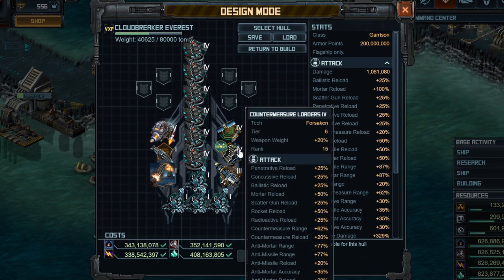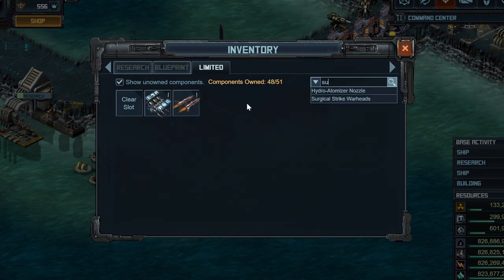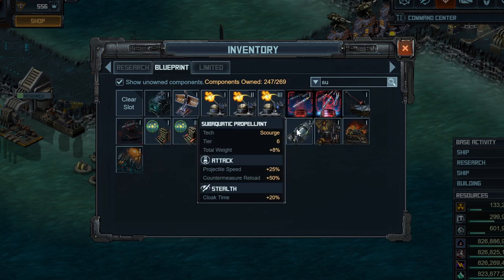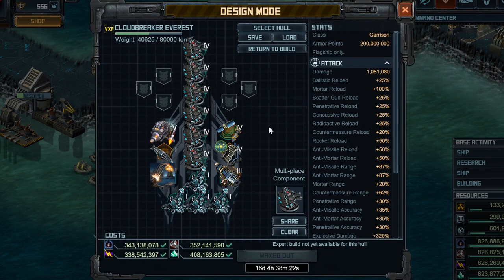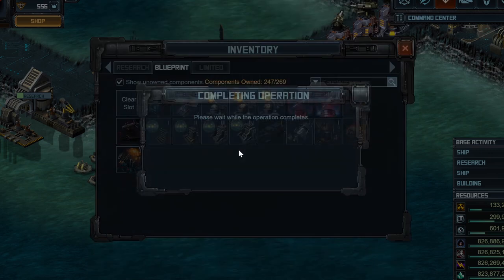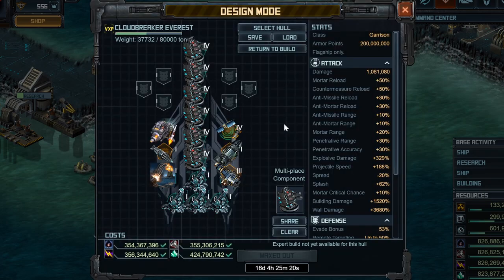You could also make a couple other changes, like swapping out Countermeasure Loaders 4 for Subaquatic Propellant — only for the projectile speed. The other ability from the Subaquatic Propellant, which is countermeasure reload, doesn't work because your gales are technically anti-explosive, not countermeasure. But you could put this on here for more projectile speed. When I look at this build, it has a projectile speed on the flagship of 163%. I would worry that's still not high enough, so Subaquatic Propellant is probably the way to go. If I didn't want to do refits to my other four ships, I would just build it like this, matching the engine and everything else.